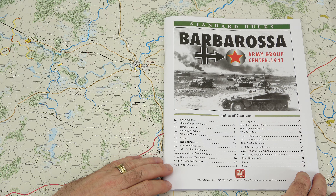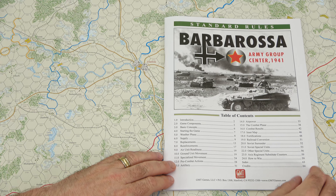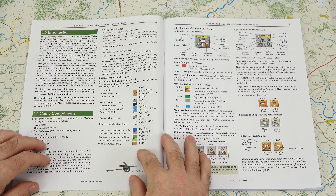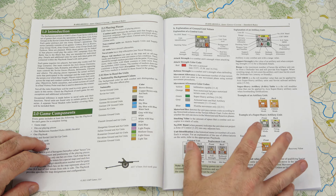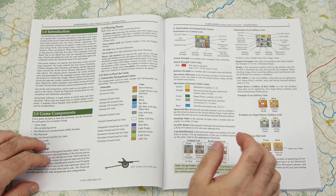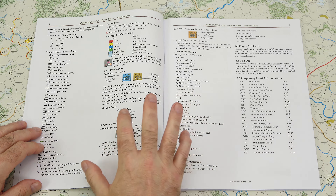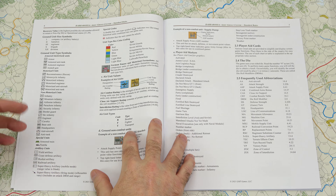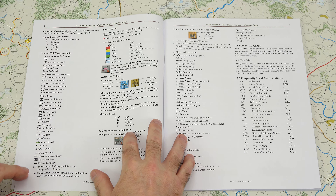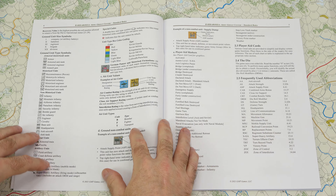Next we'll take a look at the counter sheets that come with the game. Starting off on sheet number 1 we have German Forces. The three numbers at the bottom are the standard attack, defense, and movement point allowance. Counter sheet number 2 finishes out the German Forces with the Luftwaffe and regular ground forces; on the right-hand side we start off with the Soviet Air Force and some administrative counters. Counter sheet number 3 has the Soviet Forces. Sheet number 4 is a continuation of Soviet Forces as well as some administrative counters. And on the last sheet we have the remaining administrative counters for use in the game.